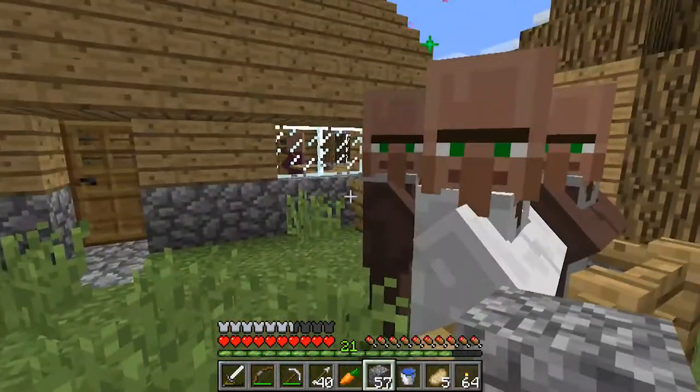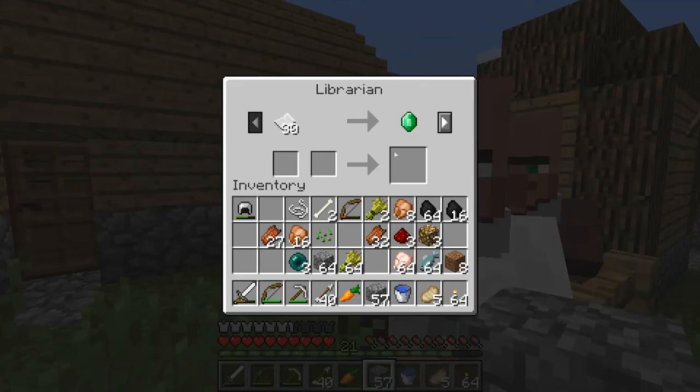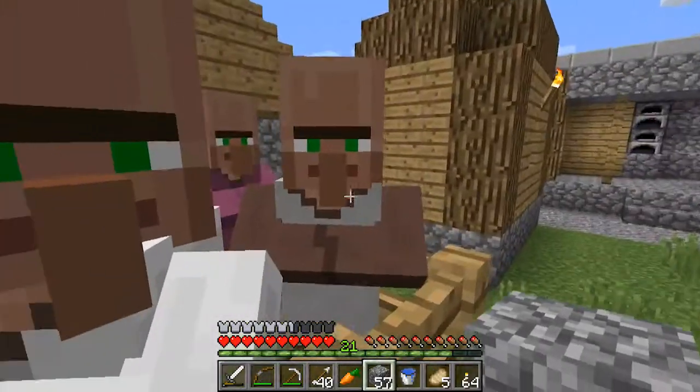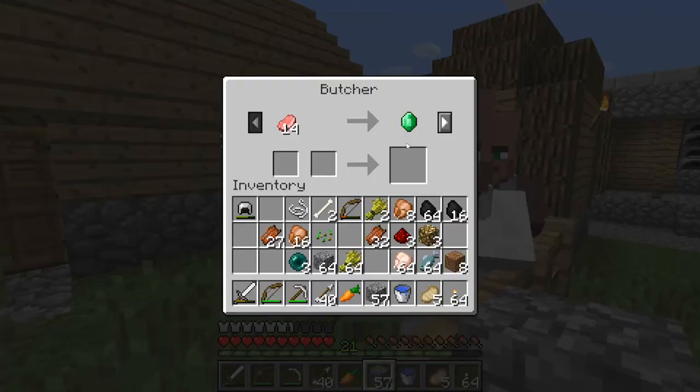What's this guy got? Butcher — some of them will do better trades. I have no more zombie flesh. Let me see what he's got for chicken. This guy had 17, and this guy has 16. We're doing deals with you, and maybe you'll open more trades after that.